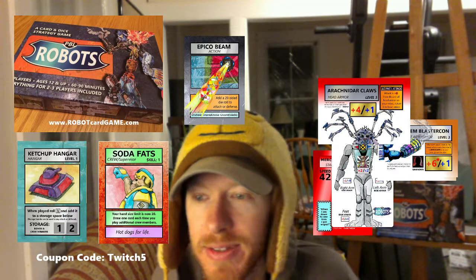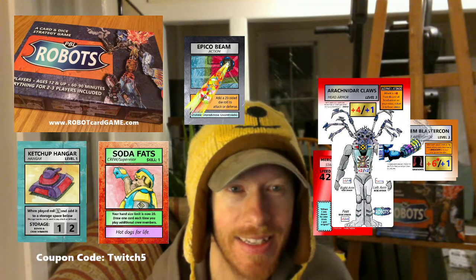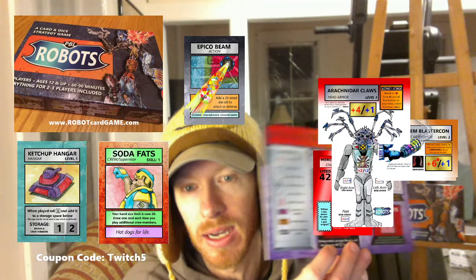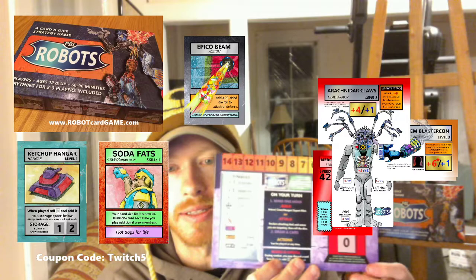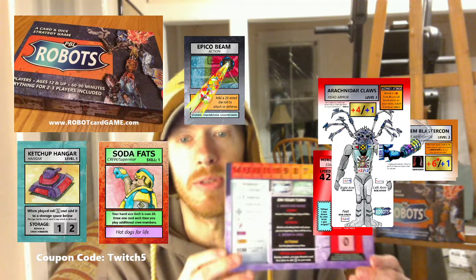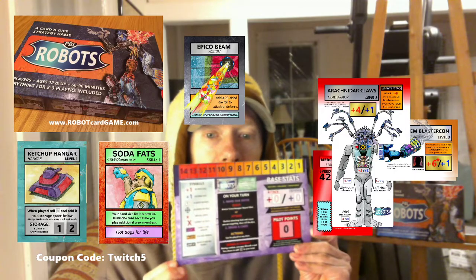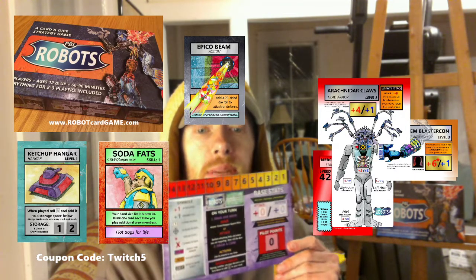Shout out to Scott — he was the one who actually came up with the idea of having the control panel when we were making the game. It's a way to keep track of your attack and defense. It gives you an idea of all the symbols and what they mean, because there's storage bombs, Epical beams, blast effects, unite and pick — just a lot to keep track of.